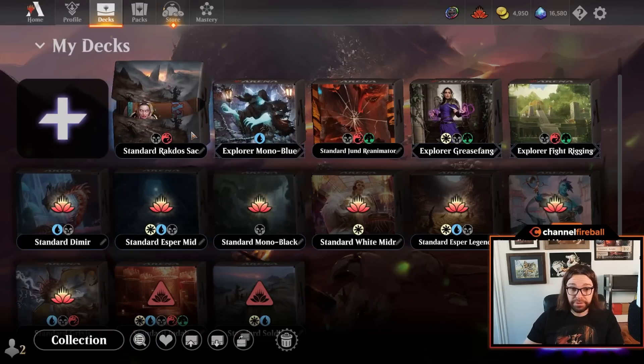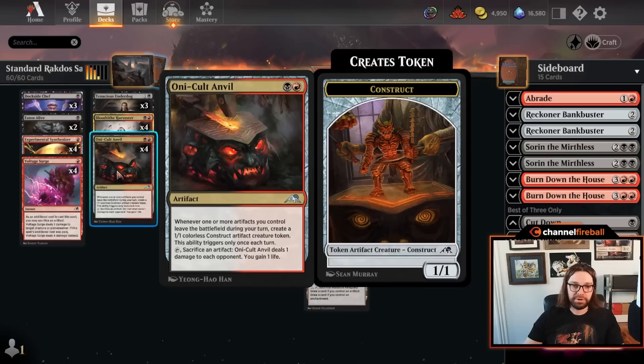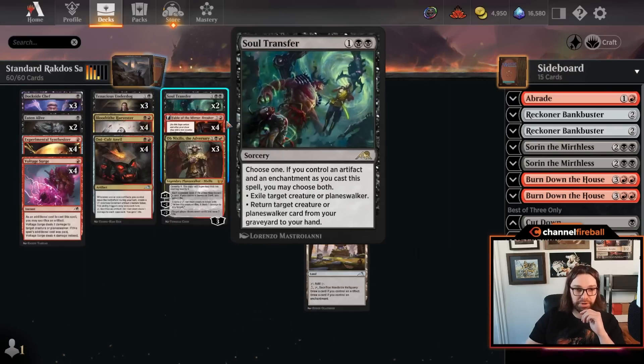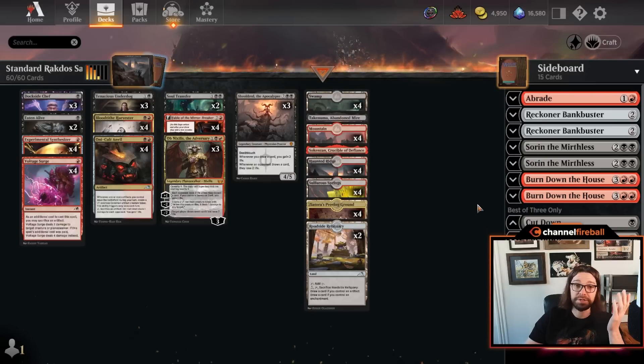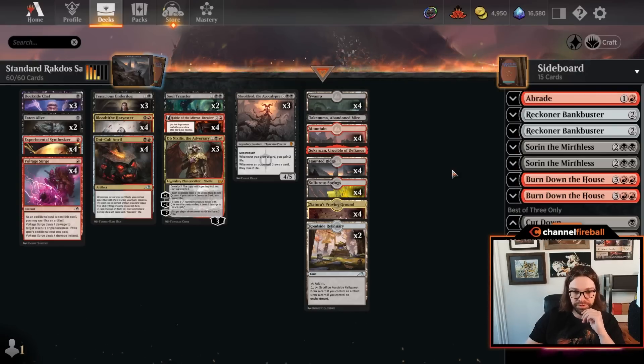Number six is another deck that was already good and got better with the printing of Brothers' War. This is Rakdos Sacrifice. The key card, as it's been for a few months now, is Oni Cult Anvil. Brothers' War is an artifact-based set, so there are lots of new artifact options to supplement the Rakdos Sacrifice strategy, but the core of the deck remains the same. It's all about generating incremental resource and life total advantages as the game goes long, leveraging Oni Cult Anvil, while playing high card quality, good disruption, and good removal — and not being vulnerable to spot removal yourself since your engines don't rely on key creatures sticking on the battlefield.